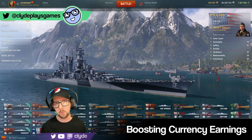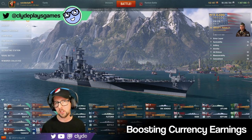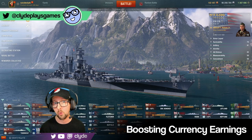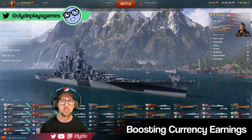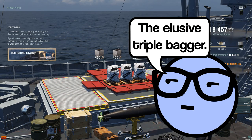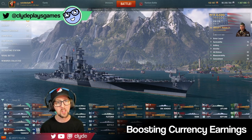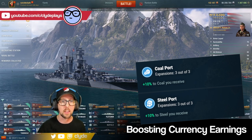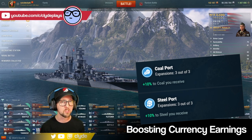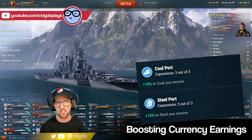Coal and steel are expensive currencies — there are no camos or signals that can help you increase the amount you earn, which is intentional design by Wargaming. They regulate player access to these currencies via daily containers, clan buildings, missions, and special events. A clan can boost coal and steel earnings if you have the coal port or steel port researched for oil — they're not cheap buildings, but they give a boost whenever you get coal or steel through missions or daily containers.